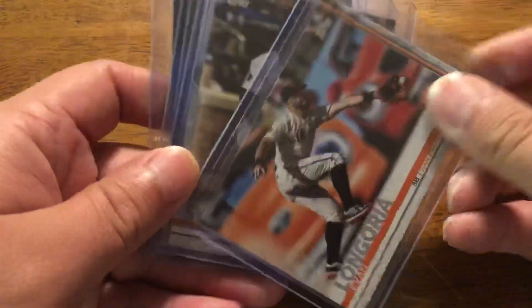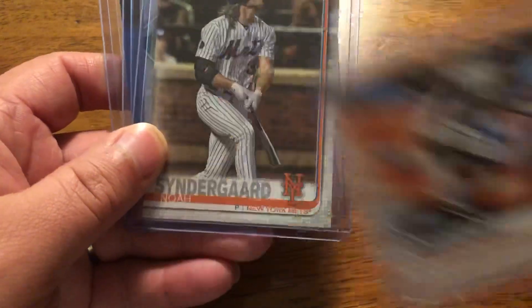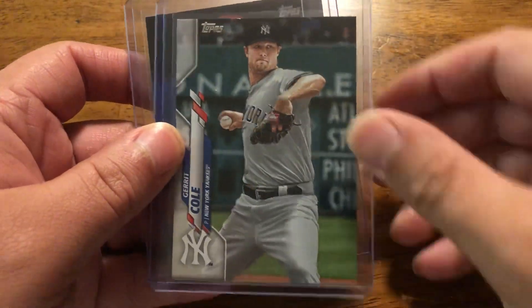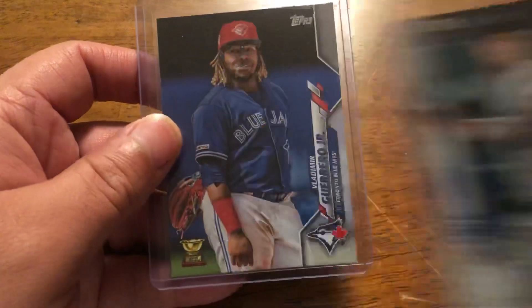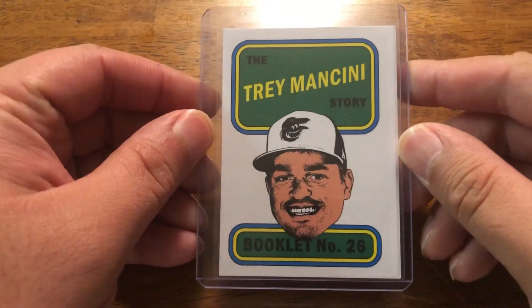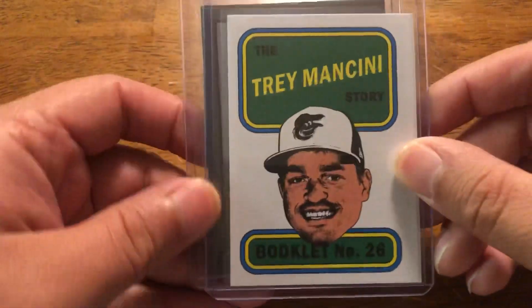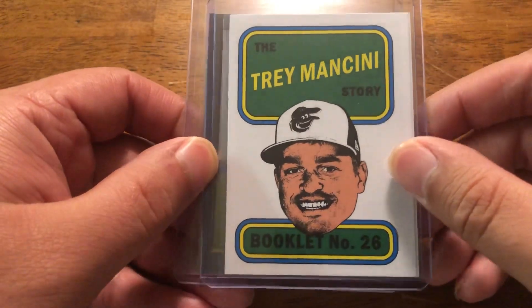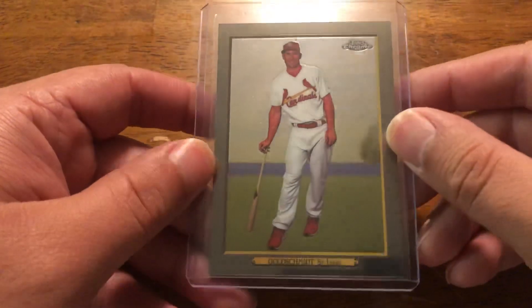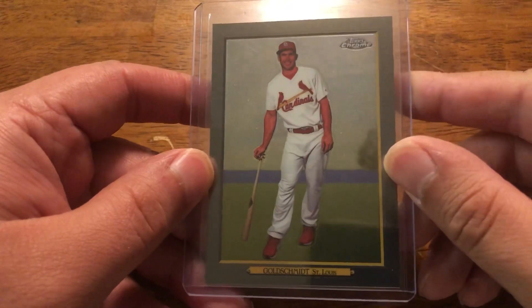Now we have some '19 and '20 Topps short prints: Evan Longoria, Noah Syndergaard, Gerrit Cole in a Yankees uniform, and Vladdy Jr. And then a couple inserts — Trey Mancini from Heritage (hope he gets well soon), and the Goldschmidt Chrome Turkey Red.